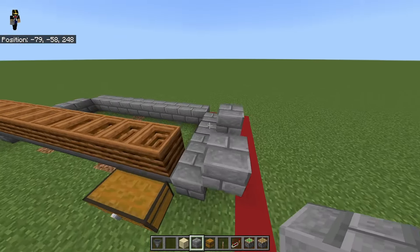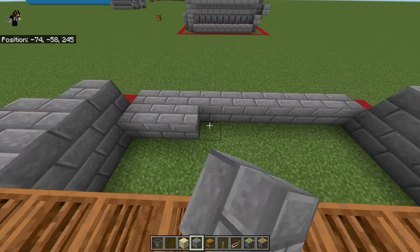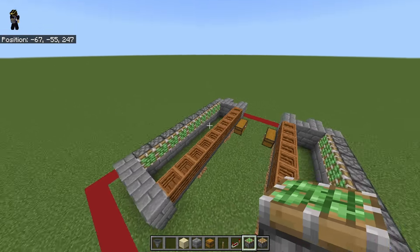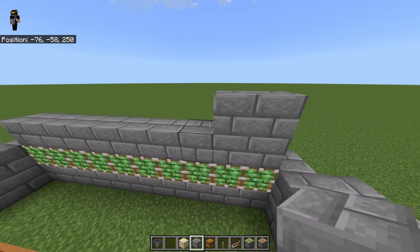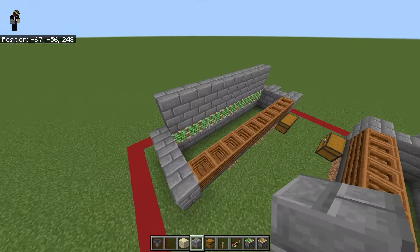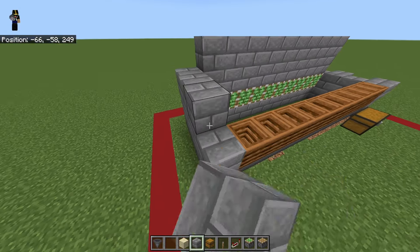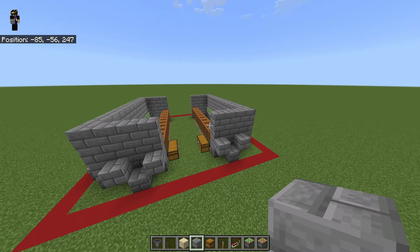Bring this up by another layer just like this. Do the same thing over here. Right here where we placed our 10 blocks, place another 10 blocks in front of it, and then place sticky pistons on top of it. On top of those pistons, place another row of 10 blocks, and then do it one more time. So we've got the sticky pistons and 20 blocks placed like this on both sides. Then do the same thing on the edges to connect it. This is how everything looks so far.